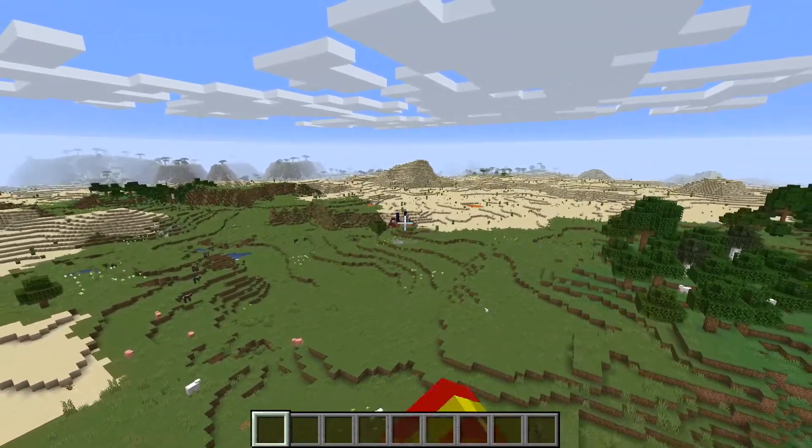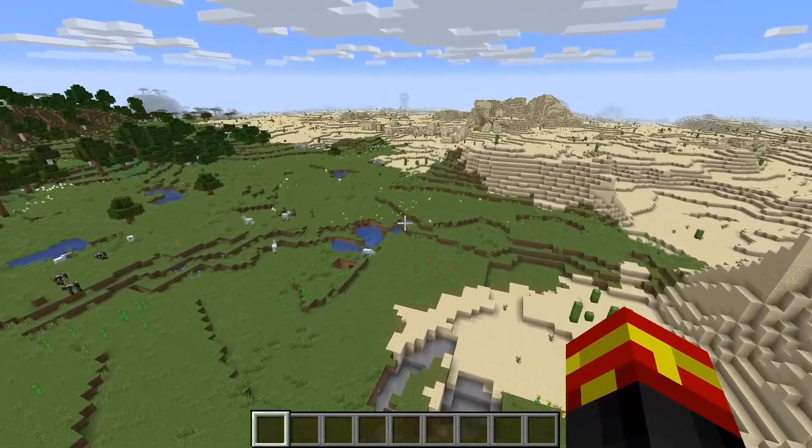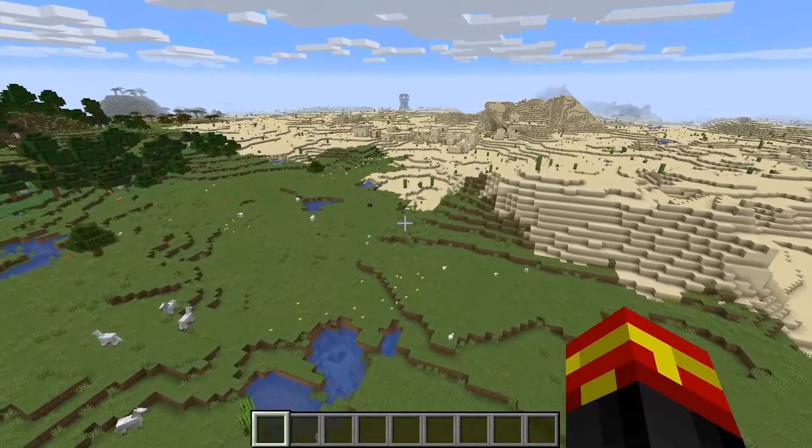For example, there is a Ruined Portal that's nearby this Pillager Outpost as well. And there is also a Desert Temple as well.